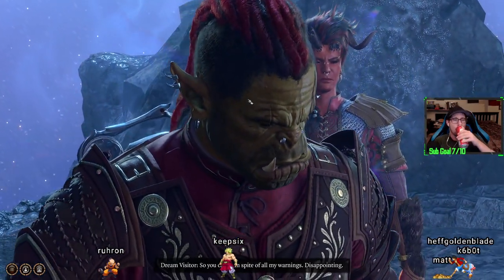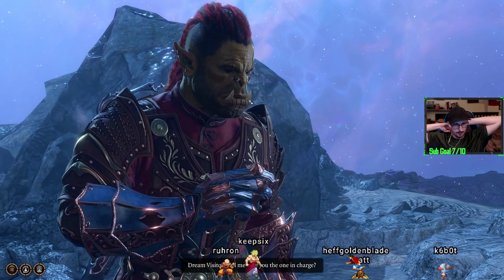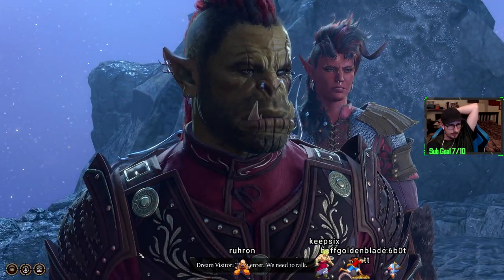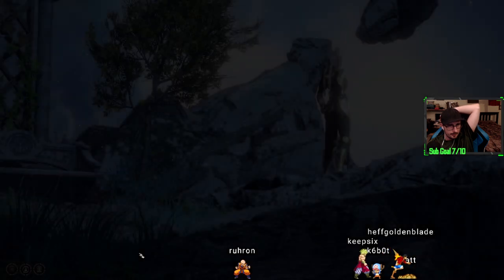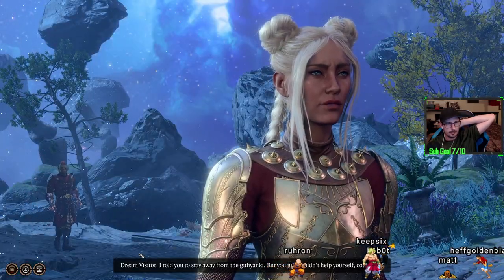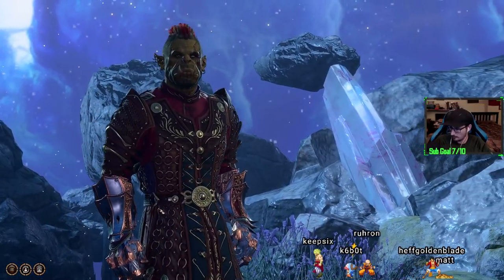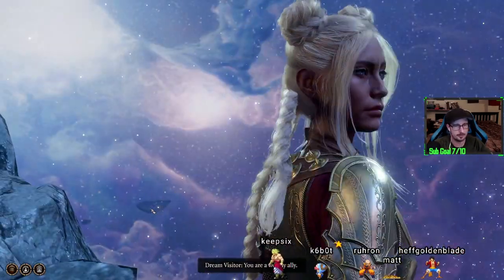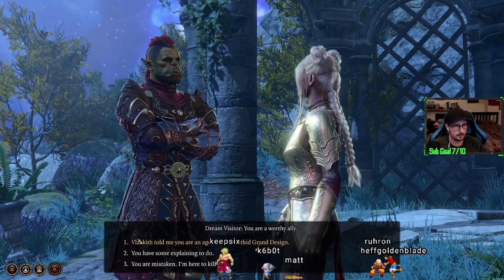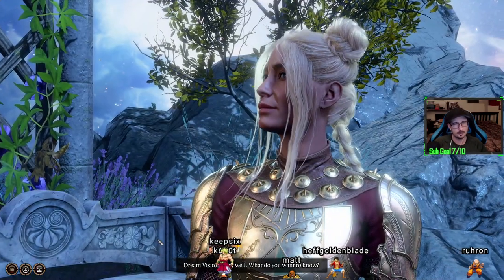So you came in spite of all my warnings. Disappointing. Tell me, are you the one in charge? Then enter. We need to talk. I may have made a mistake trusting you. I told you to stay away from the Githyanki, but you just couldn't help yourself, could you? You are a worthy ally. Very well. What do you want to know? Everything.